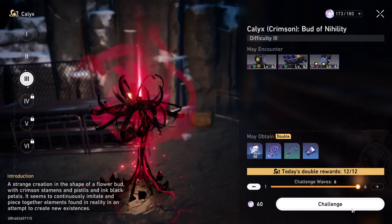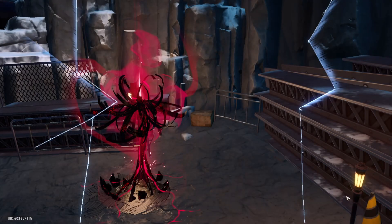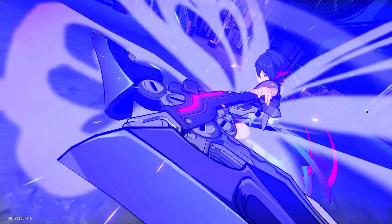Simply just put it on to challenge wave 6, because then you'll clear it 6 times and then just re-challenge it. You'll clear it all 4 times. Let's just sit on auto battle for a bit and see what happens.